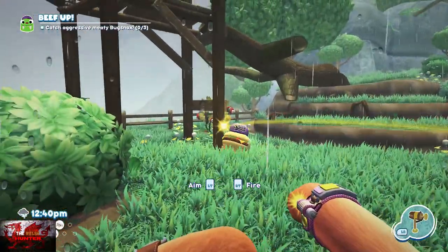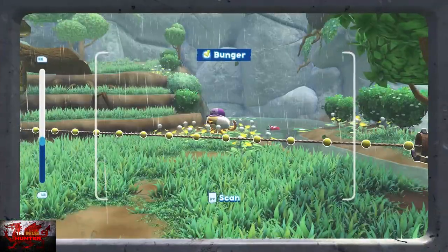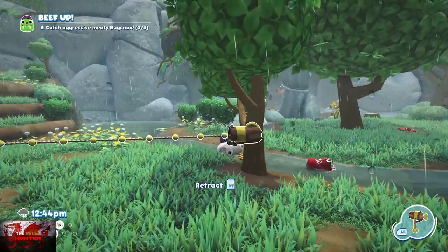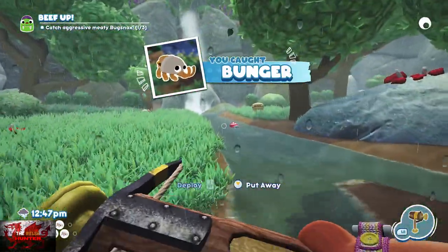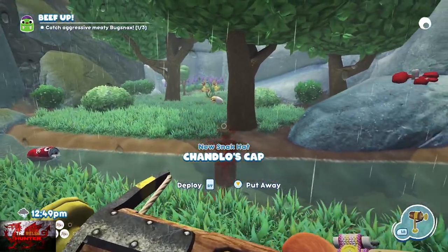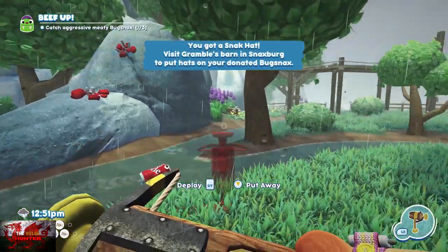If I could actually get the trip shot into a position where the Bunga Bunga will go into it, that would always help as well. It's going to be completely random — this first bugsnax could be absolutely anywhere. When you catch this first one anyway, it'll come up with 'new snack hat.' Pretty sure it might always be the same one for you as well, in terms of it being Chandlo's cap.